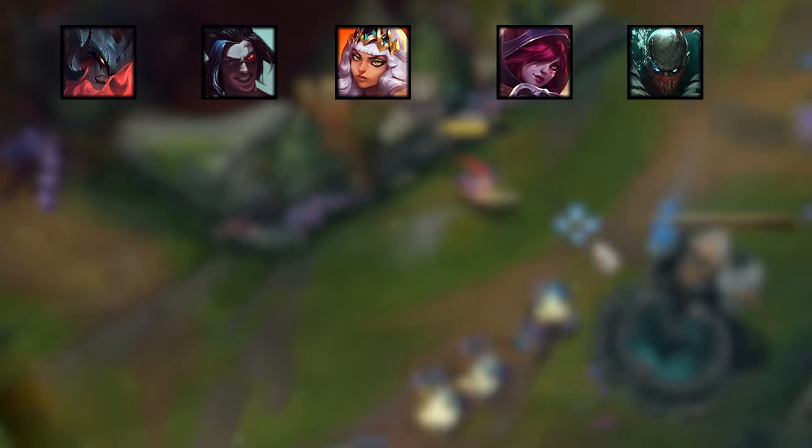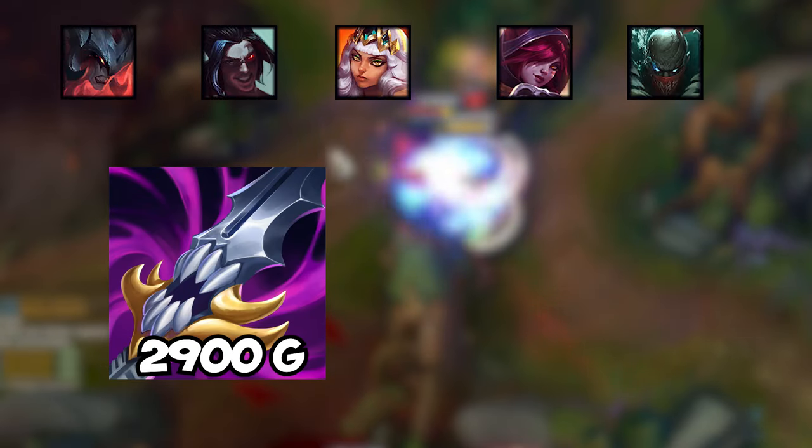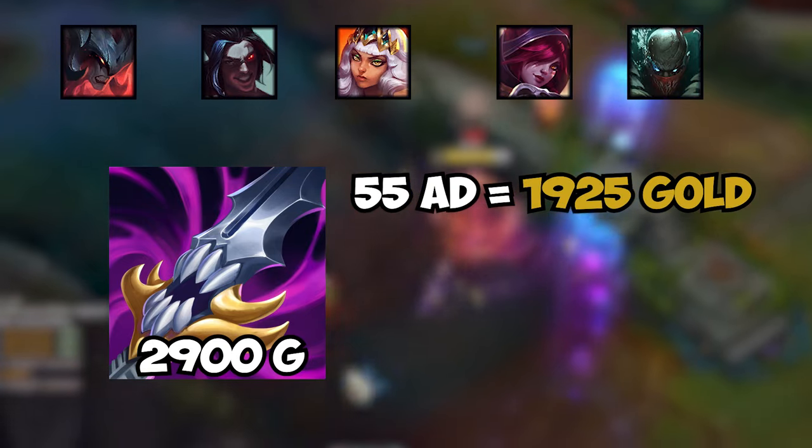You are facing a full AD team and you decide to buy Maw of Malmortius. For that item you use 2900 gold. Let's check the stats: 55 attack damage gives you a value of 1925 gold, which is good.